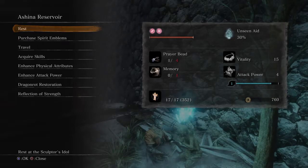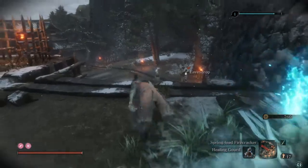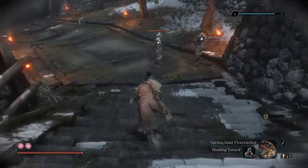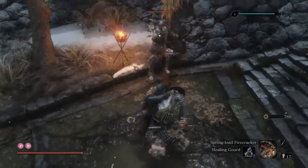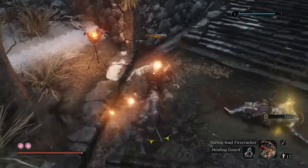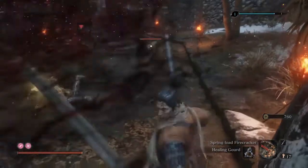Hey guys, welcome back. In this video we will be dealing with the second mini boss in the Ashina Reservoir. He's a samurai general with a very difficult name to pronounce, so I'll just call him the Samurai General. He's one of the seven Ashina Spears, a title given to him by Ishin Ashina.